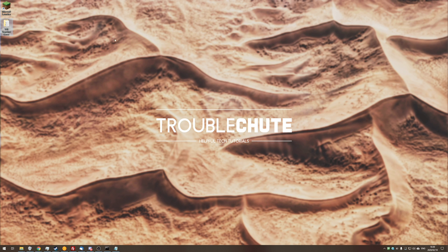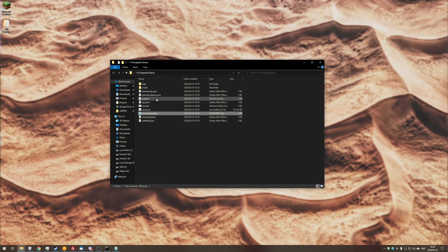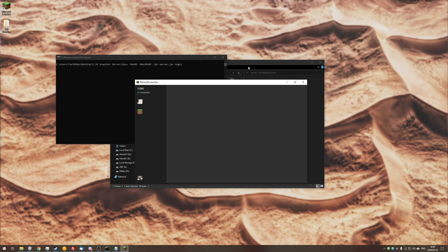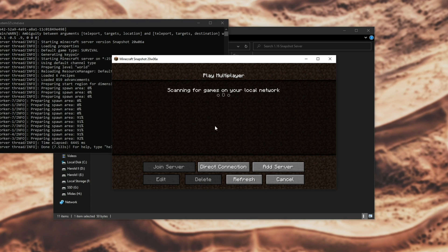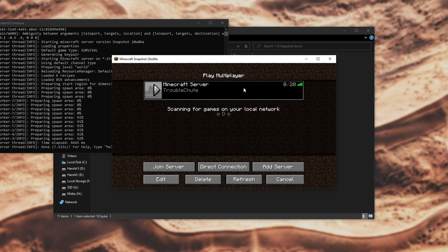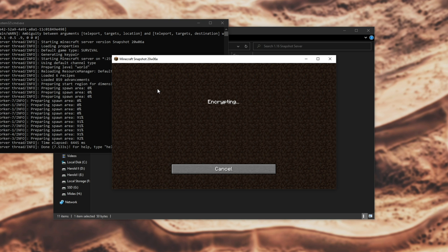Once you've done that, you should be able to start up your Minecraft server using your run.bat or something similar, and join it using your Minecraft game. To connect to your own server on your local PC, hit Add Server or Direct Connect, and for server address enter either 'localhost' — one word — or 127.0.0.1, as they both mean your own computer. You'll see your server appear and can go ahead and join it.